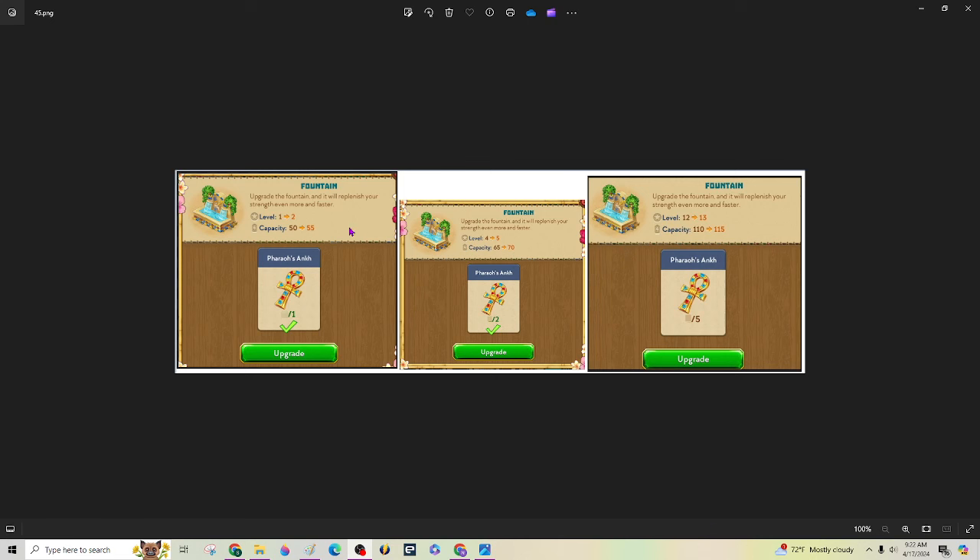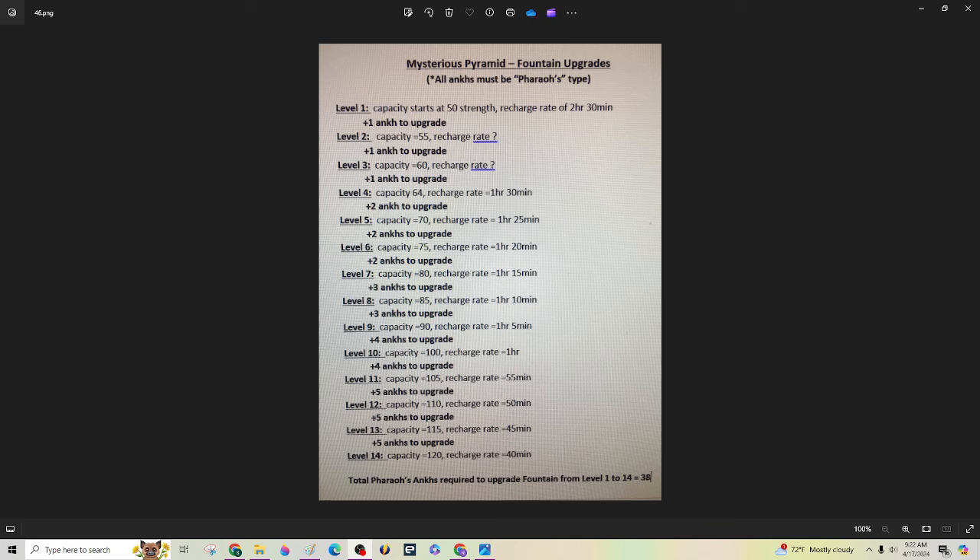Here are some samples from upgrading the fountain. Once you have it, it takes a Pharaoh's ink — I'll tell you in a second where to get those. At level four you're going to need two, and by around level 11 you're going to need five. You're going to get these from doing missions. The thing about upgrading — I believe Carol Cotton made this list, thank you Carol — unlike the grotto, as you level up the fountain it not only increases its capacity but also reduces the recharge rate. The grotto does not do that. I really like that as you level it up it holds more and takes less time to refill — super duper.